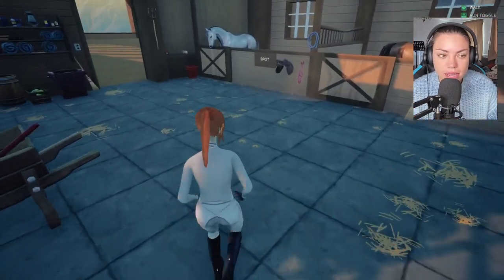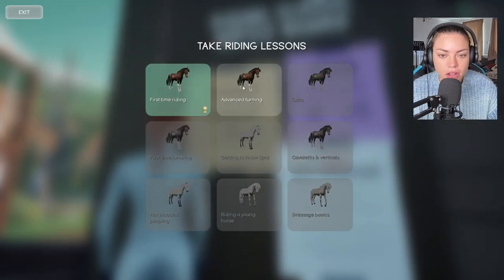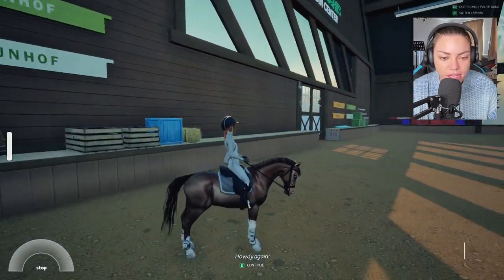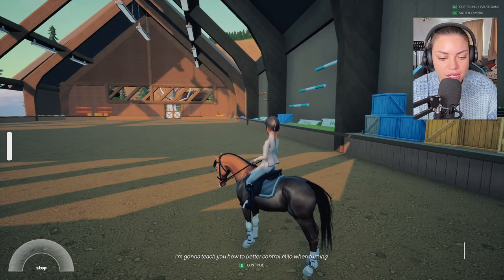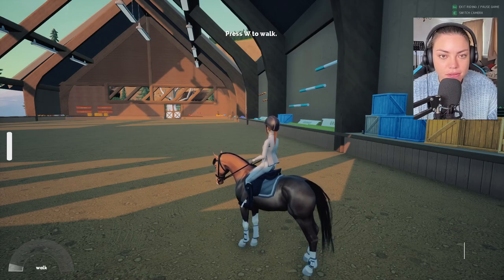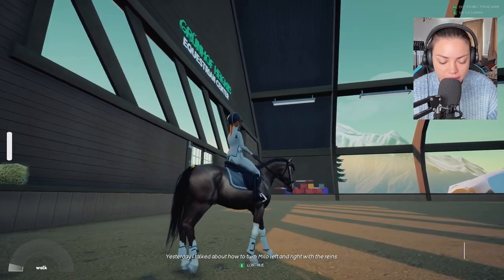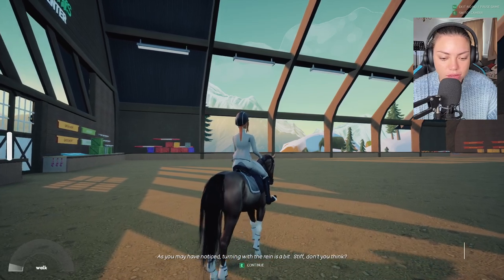Four horses here — I'd like to name them. I guess we'll be able to name them ourselves. We're going to do all the lessons then. We're not going to do everything in today's video because I think it'll be too long. Howdy again. Don't sweat — we'll keep things slow today. I'm going to teach you how to better control Milo when turning. Yesterday I talked about how to turn Milo left and right with the reins. As you may have noticed, turning the reins is a bit stiff.